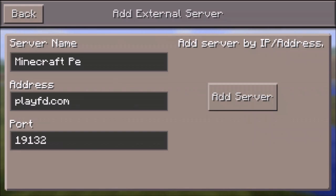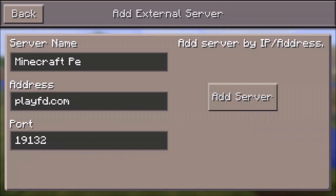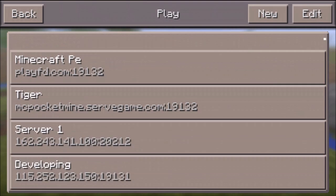After the address, enter the port number. The default port is already 19132 so you can leave it as is. Now click Add Server. The server is now added.